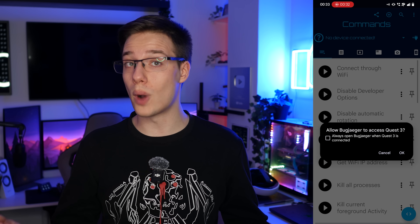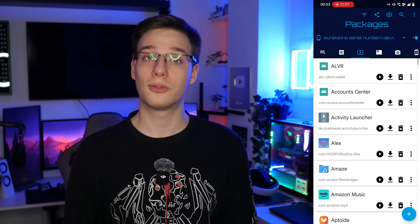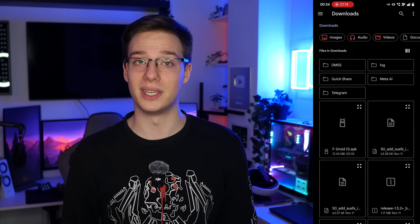On Bugyeager, it's a lot easier. Connect your phone to your quest using a Type-C to Type-C cable, press on this little icon right here, then find the F-Droid APK and just install it. Now you will have access to a ton of 2D applications that are open source entirely there on your quest.